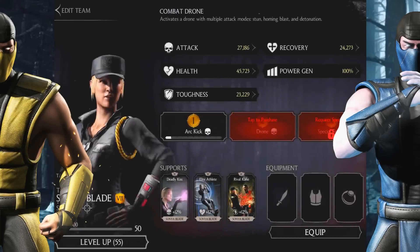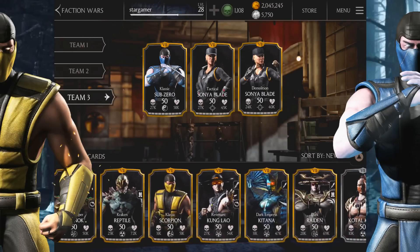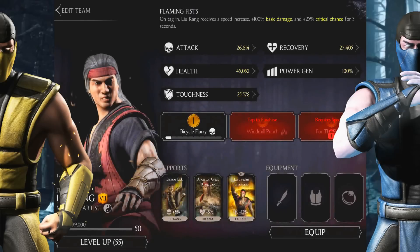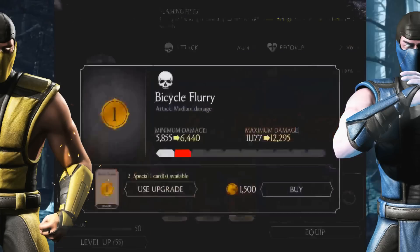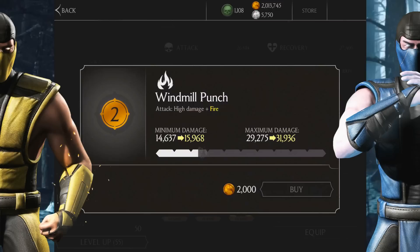Let's use Tactical Sonya Blade as a neutral character — her passive is good and she performs the same regardless of opponents. For the third slot, I'll go with Flaming Fist. I'll upgrade his specials a little bit so it's at least playable. Since I'm not using X-Ray, I'll just use specials one and two.